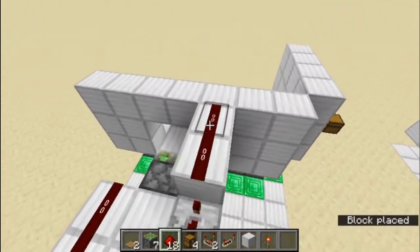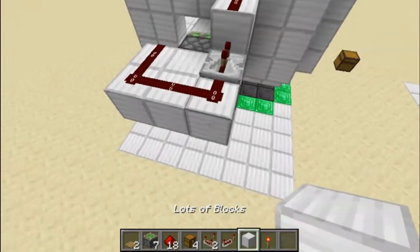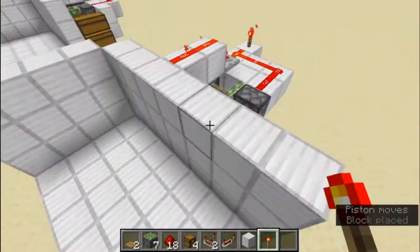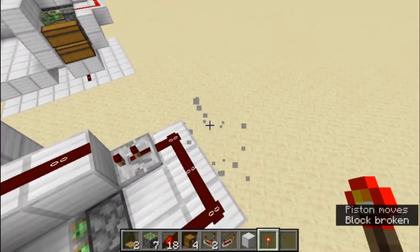Now we're going to get a repeater set to one tick and place it here, and we're going to get some dust and place it like this. We're going to get a redstone torch — if you place it here we can see that this extends.